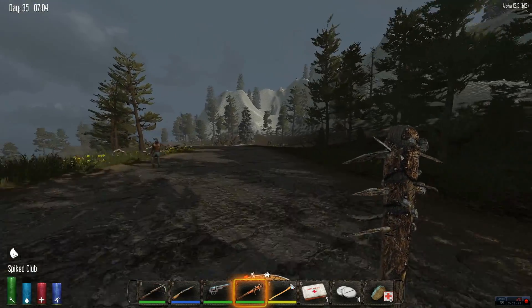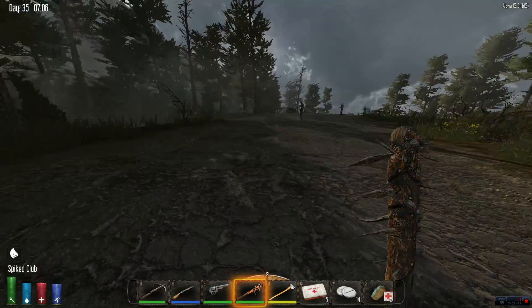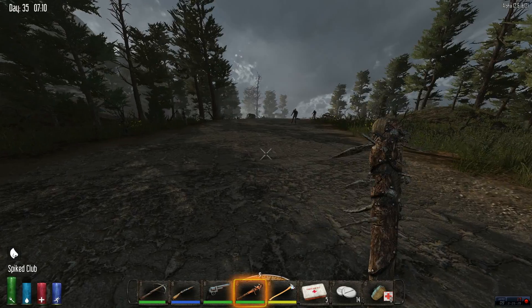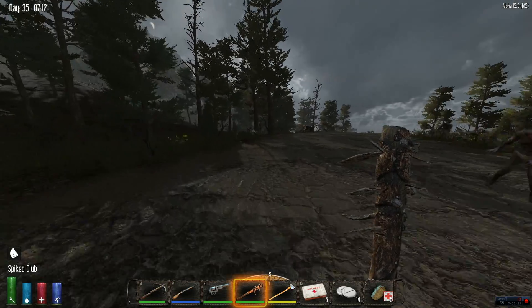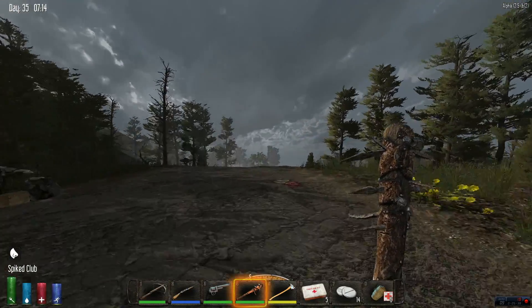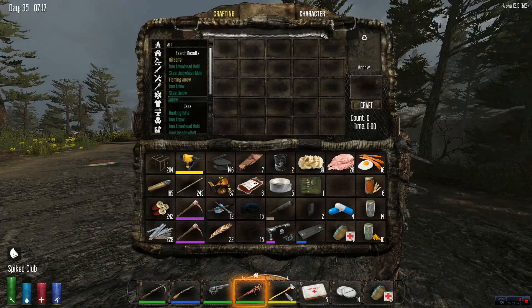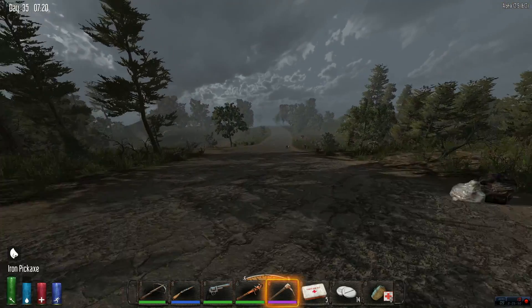Everybody and her brother wants to come play with me. Let's see — arrows, make as many as we can. Oh, that was the wrong thing — son of a bitch! I just used all my stone and most of my feathers. Damn it. That was a noob mistake and I'm pretty pissy about that.